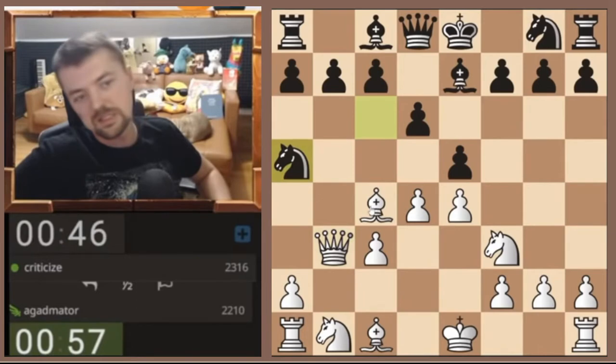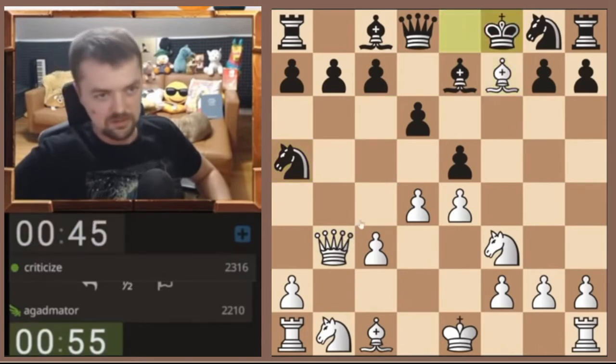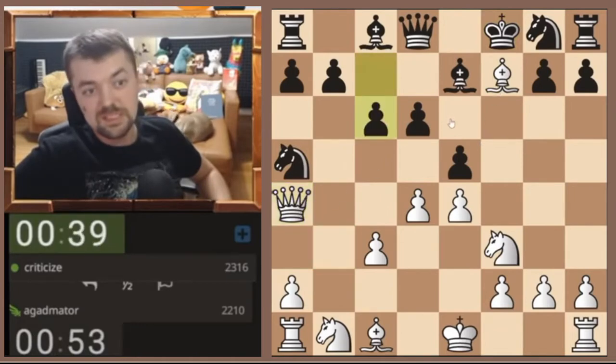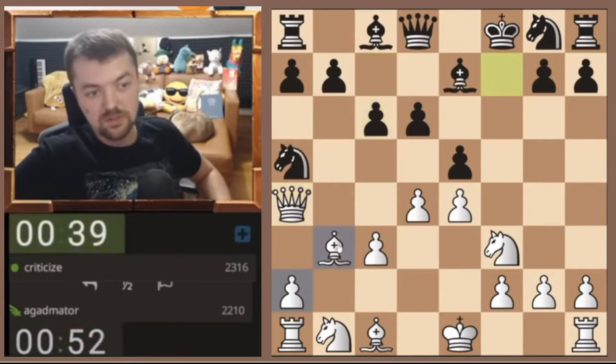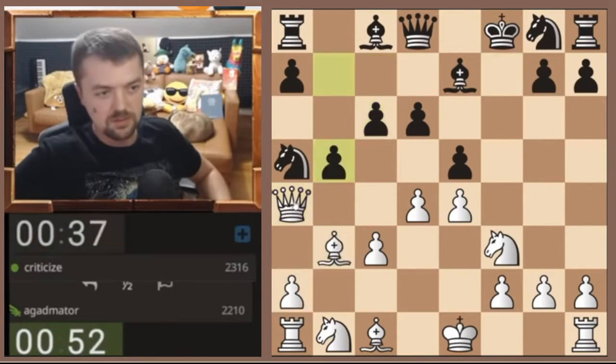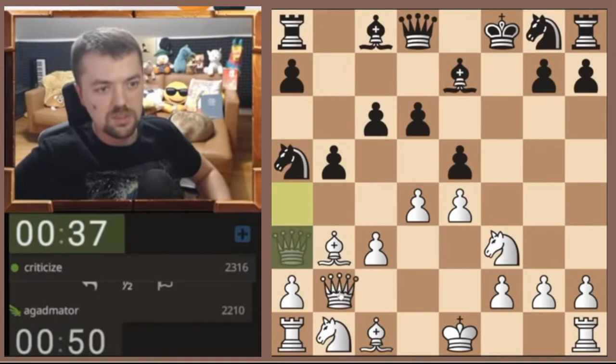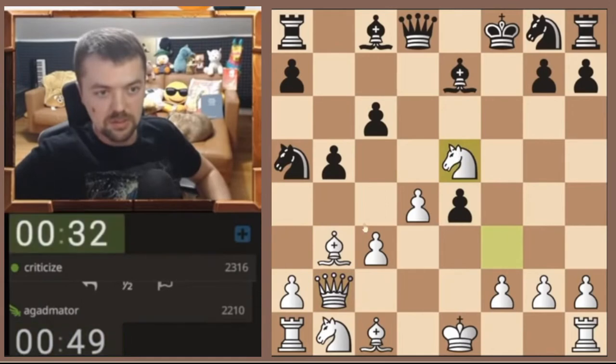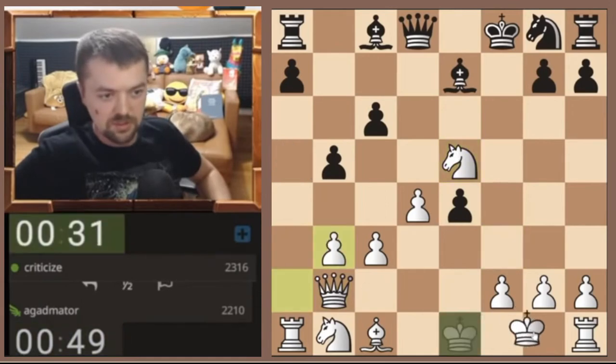Now he can't play bishop e6. The immediate knight here — very nice. If he captures, if he plays c6, I move the bishop somewhere. He could even trap my queen maybe. D5 now — very nice, there goes the pawn. I capture here, he'll capture here.